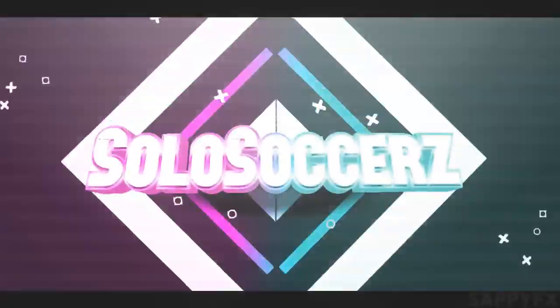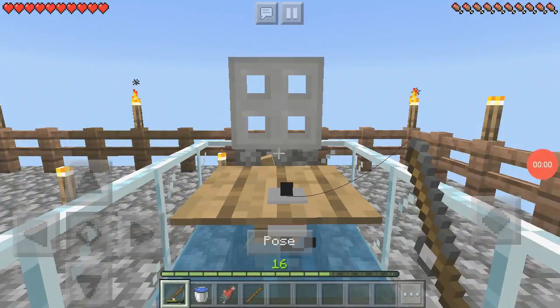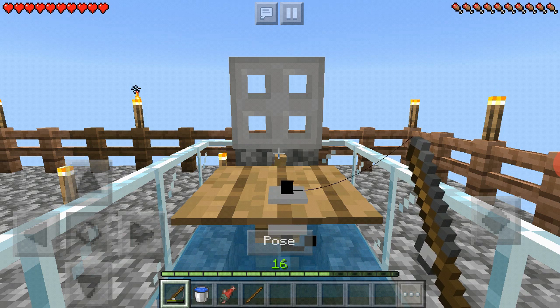Basically, you can see there's an armor stand right inside there. When I crouch I can pose it — it'll just keep on clicking until I catch a fish. Anytime now it's just gonna catch the fish. There we go, then I'm gonna click fish again.